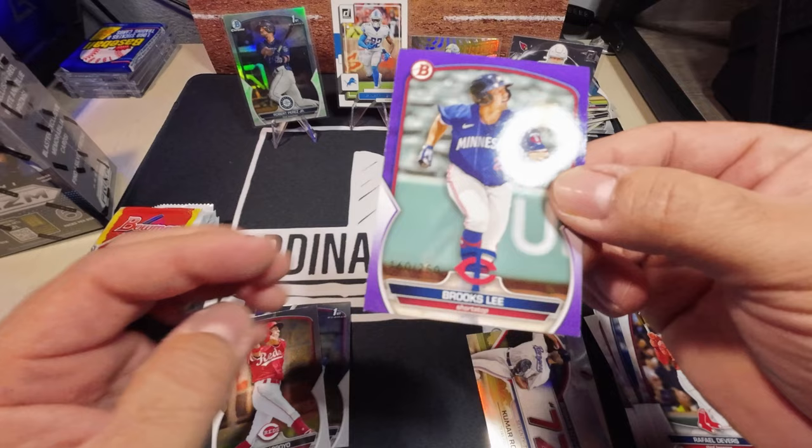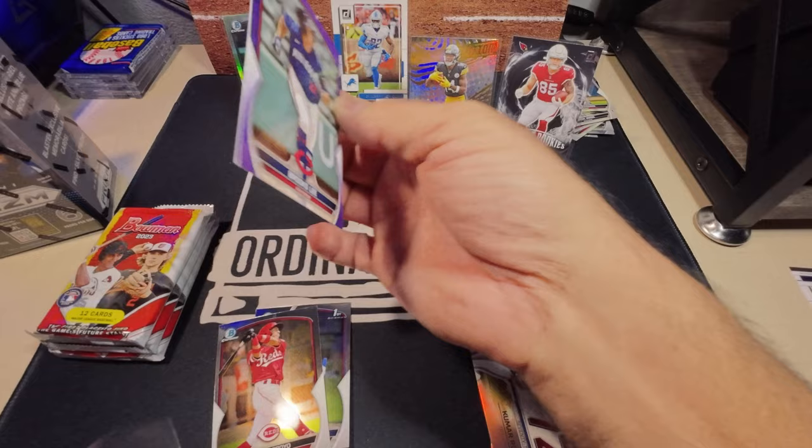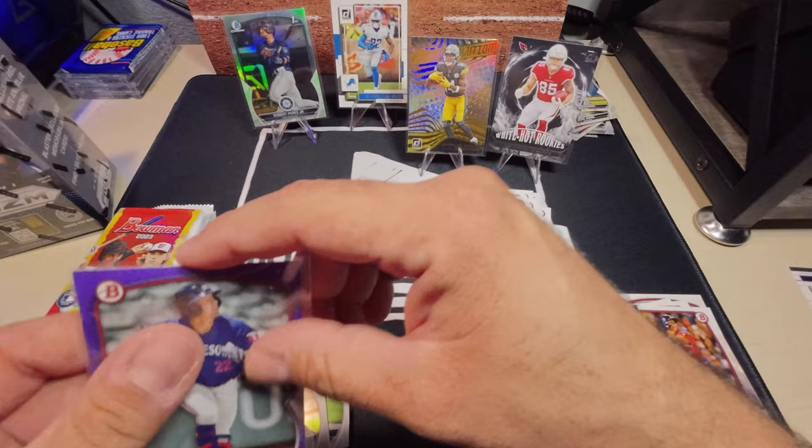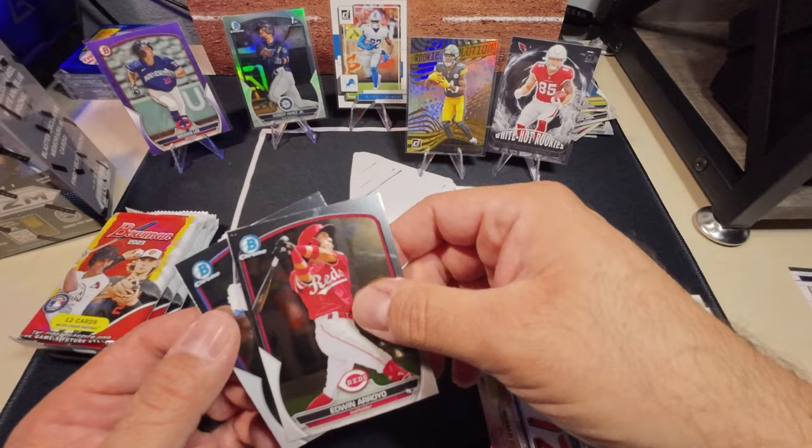Smashed corner on top — it's on the same side. I'll stand him up anyway. That would have been a nice hit if it wasn't slightly damaged. So this is an Edwin Arroyo and our first Bowman is Juan Alonzo chrome first.